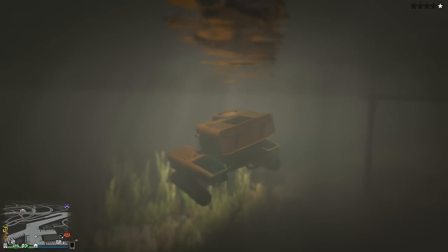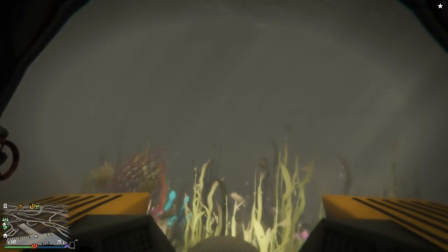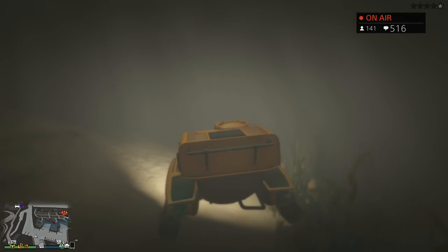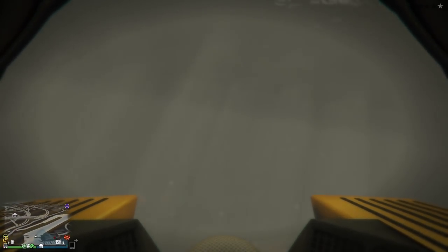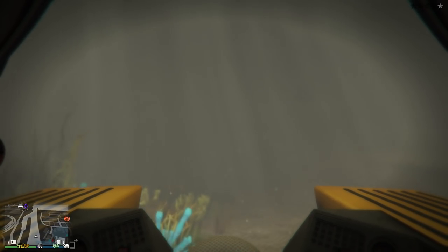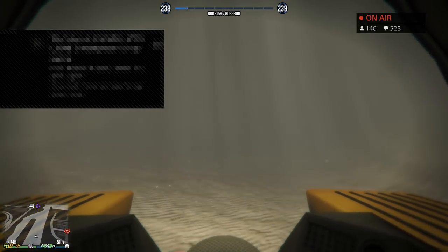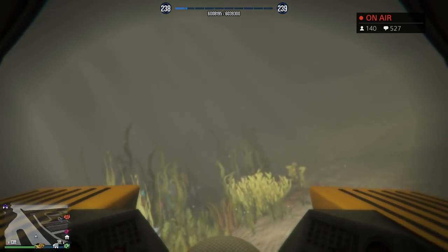Let's go first person — this is what it looks like when you're inside the Kraken. It has lights on it too, which is dope. Let's go exploring for a little bit. Those of you guys that like to explore the deep seas of Los Santos, definitely do that. Or drop it off in Paleto Bay or Sandy Shores. Or if you need a quick getaway with a bounty, this is perfect.